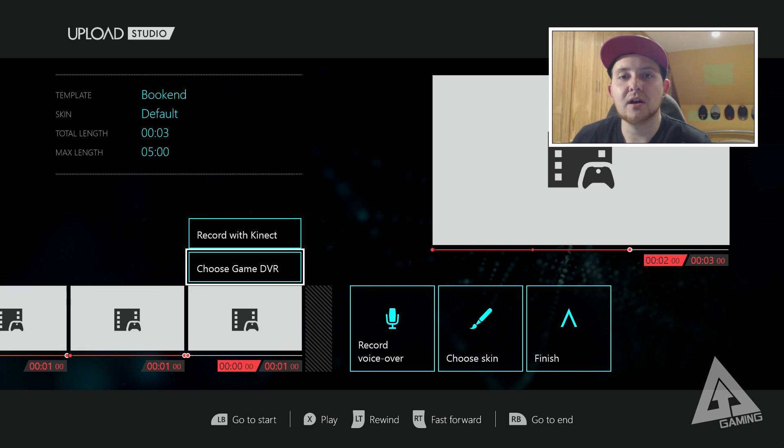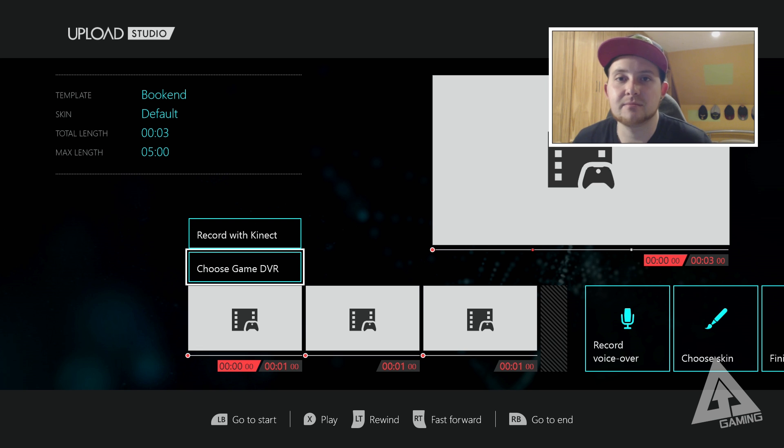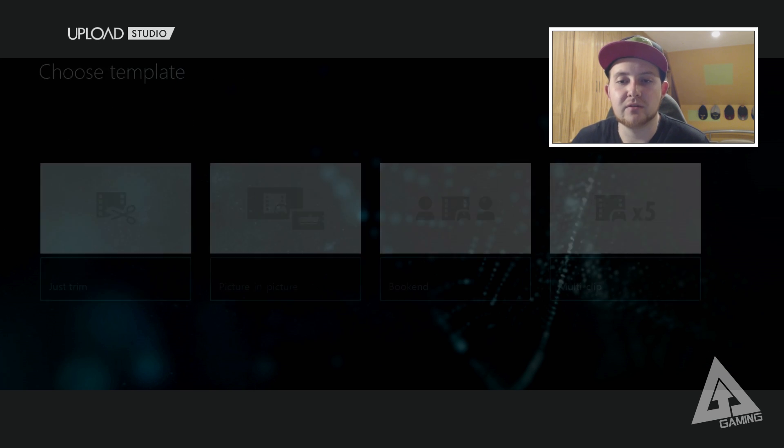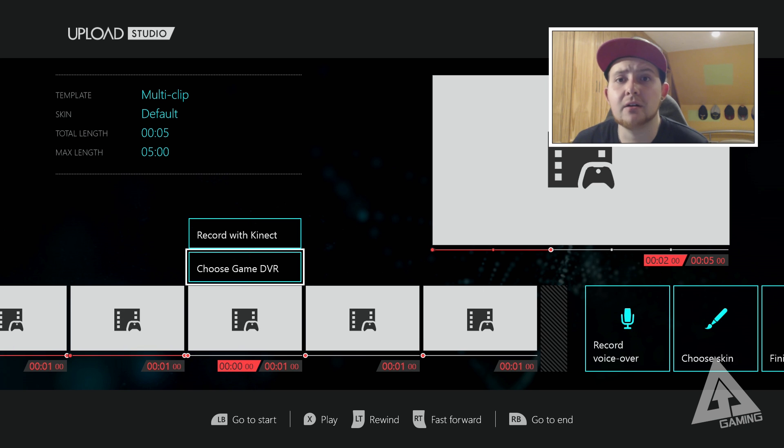The Bookend template is typically used to intro and outro a clip — you start with a Kinect feed to say what your clip is about, show your gameplay in the middle, then do an outro. But again, you can put whatever you want in those three slots. Multi-clip is for those who want to make montages — you can put whatever you want into the different clip buckets and render it out.